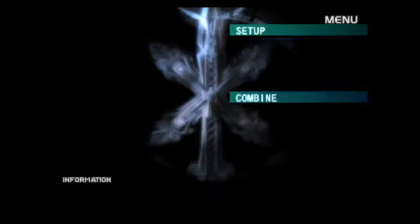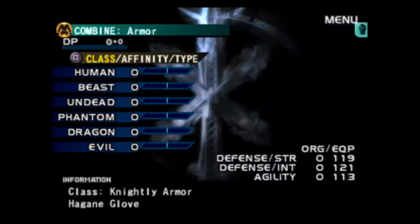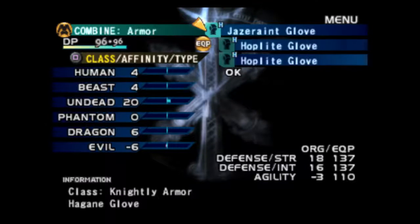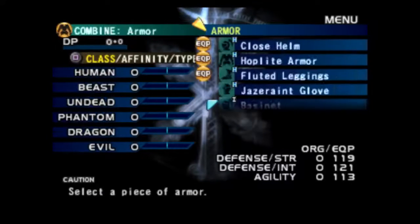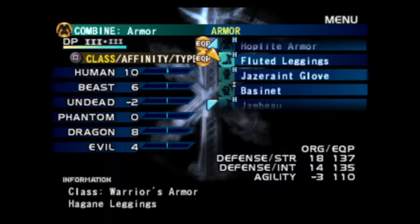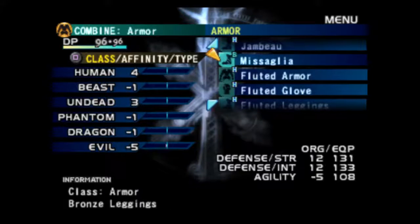Hoplite and hoplite gets us to jazariant, which is the second best. Now for leggings — plate leggings. How do we get plate leggings? We need...